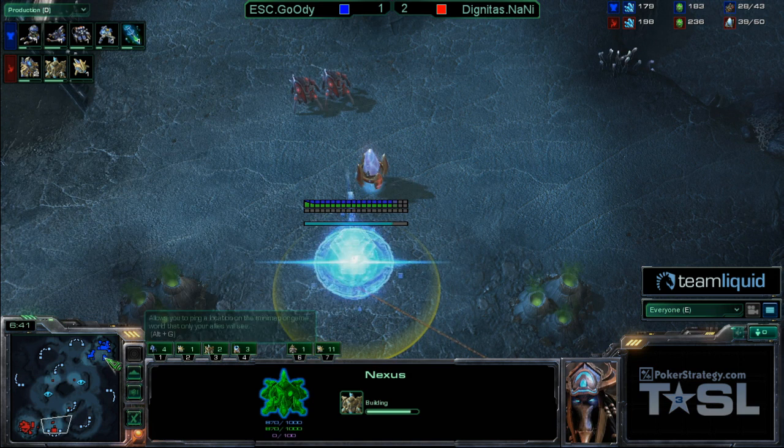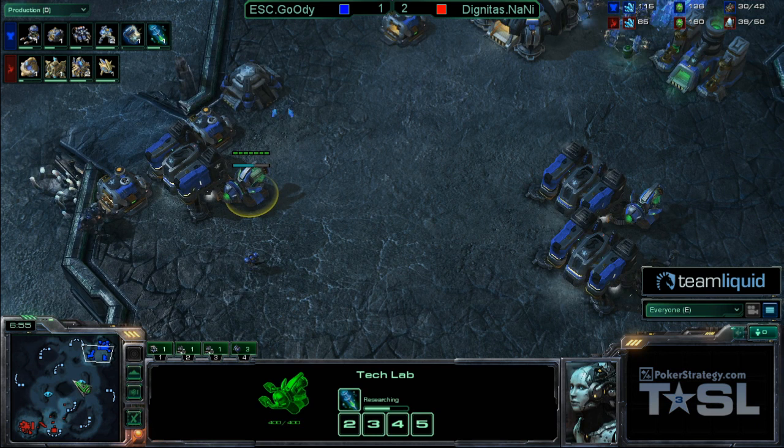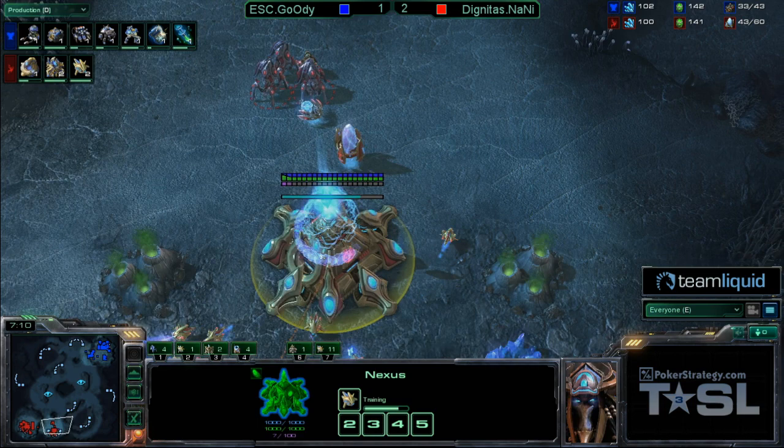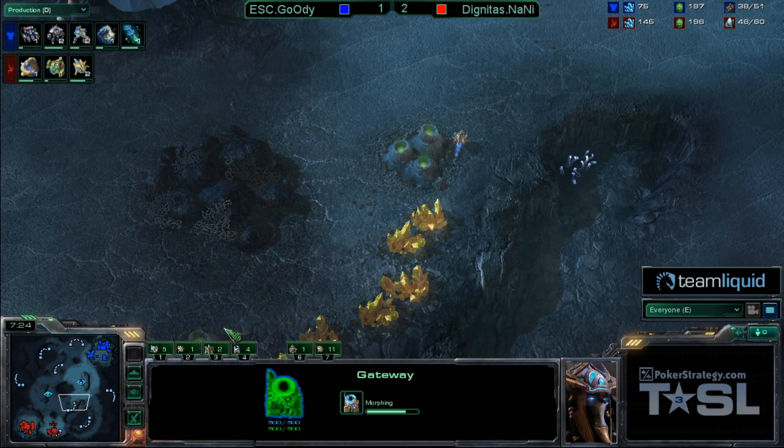Goody right now transitioning into the very standard, very old school 3-Barracks Marine Marauder. Looking at the add-ons of these Barracks, we have two Tech Labs as well as that Reactor. He's started Stim, which is very important — it shows that he's not going to be playing super defensive. Instead, he's going to be aggressive. So it will come down to whether this standard 3-Barracks attack can punish Naniwa for expanding. If he doesn't do some damage here, he is going to be light years behind.